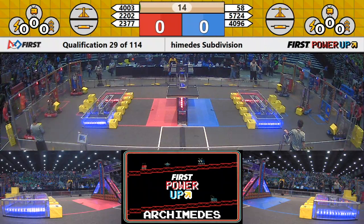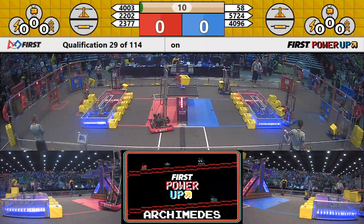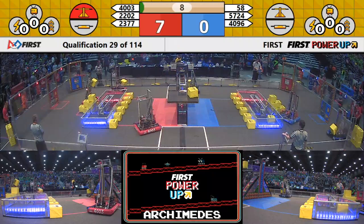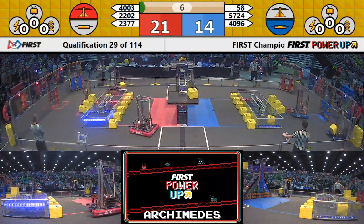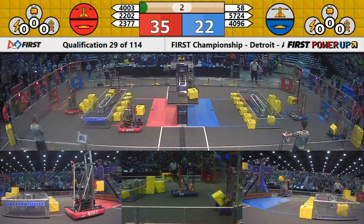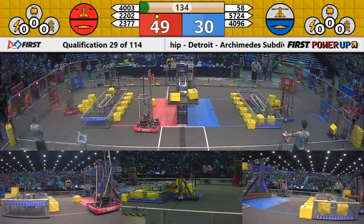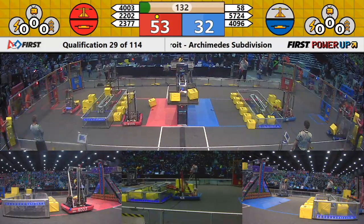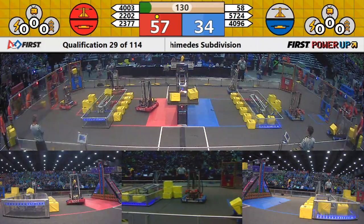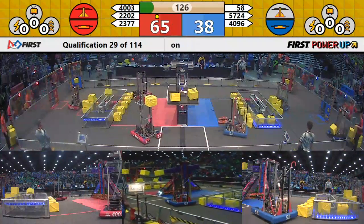Power up! As our match begins, Trisonics in red quickly takes possession of the scale. Spartan Robotics in blue tries to take possession for blue, but they can't quite make it. Trisonics adds an insurance power cube, and our red alliance is going to be in the lead with a ranking point at the beginning of our match.